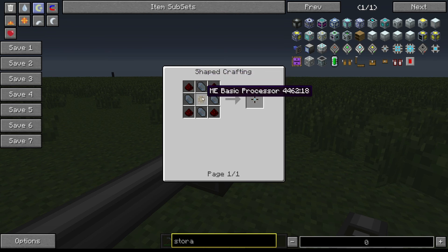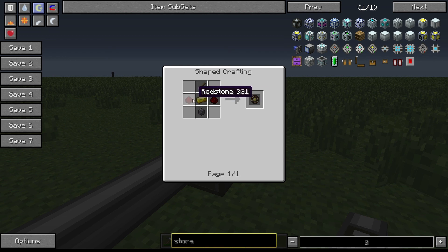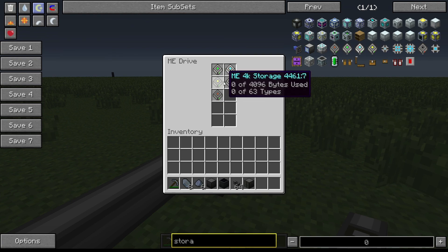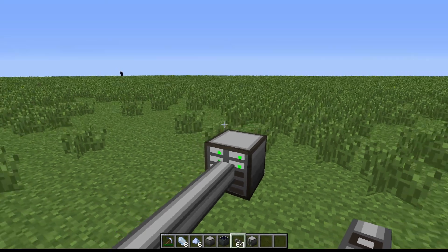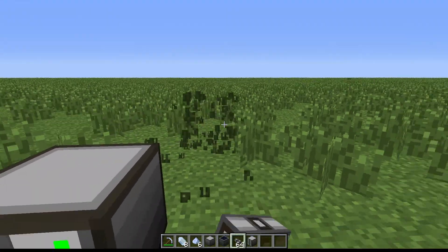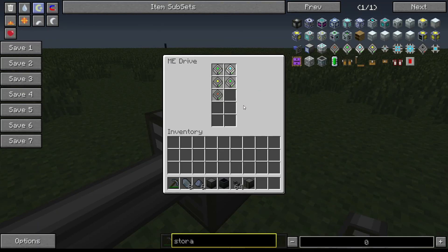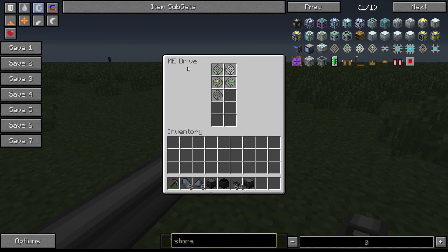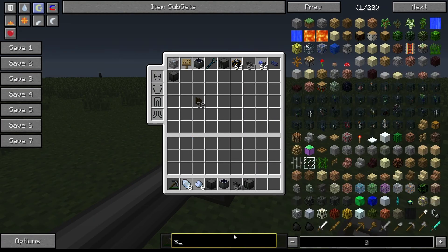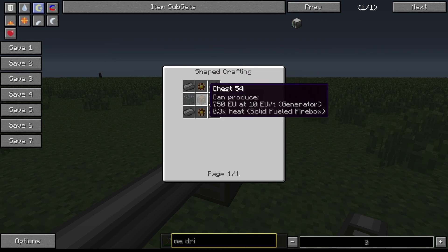The storage cell is four quartz crystals, an ME Basic Processor - the most basic type of processor, obtained by smelting a Basic Processor Assembly, which requires gold, redstone, silicon, and the quartz cutting knife. These recipes are very crafting-intensive - lots of crafting, time-consuming and resource intensive. The ME Drive is crafted with a chest, two glass, two ME Basic Processors, and four iron.